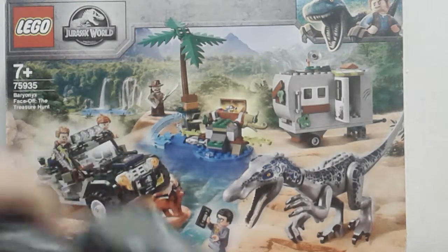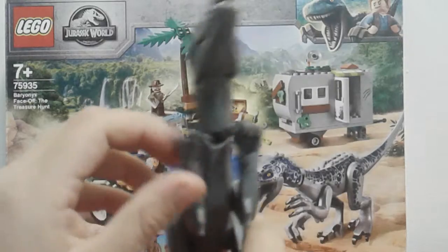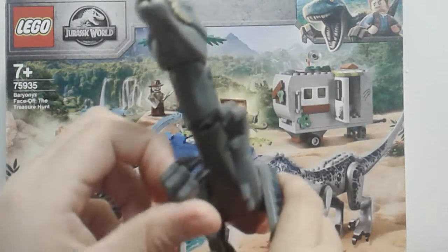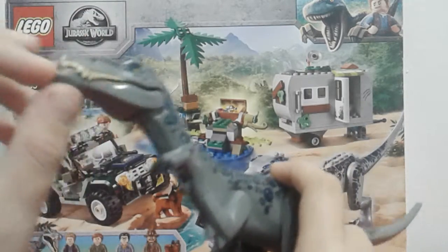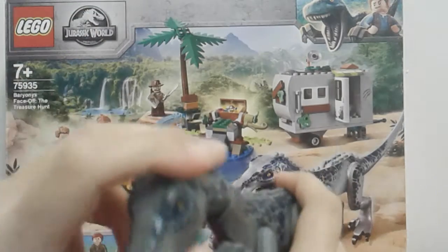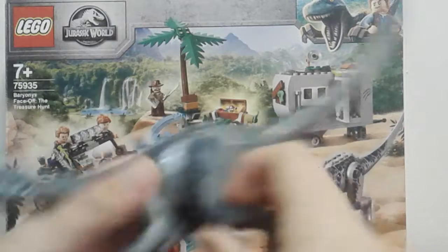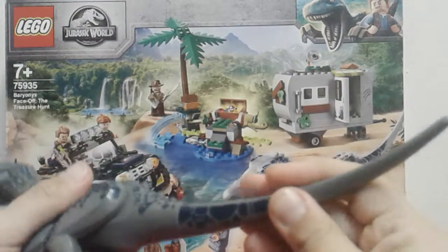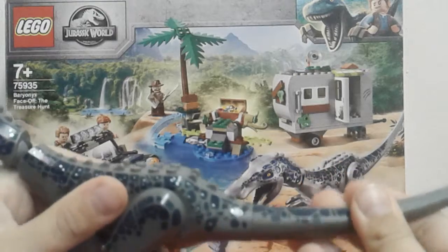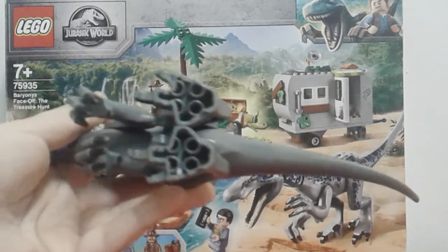Then we have the Baryonyx. You can move his arms up and down and move his hands, you can open his mouth, move his head up and down, move his legs, and move his tail. So that's the Baryonyx.